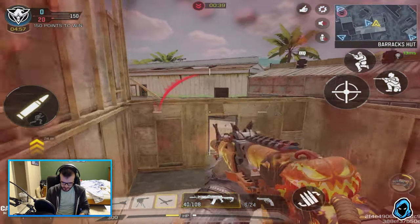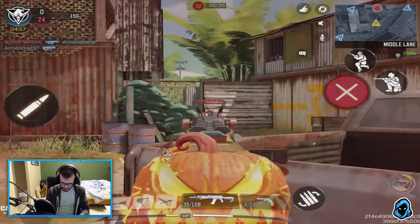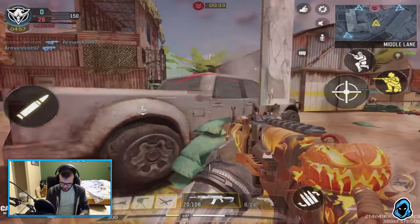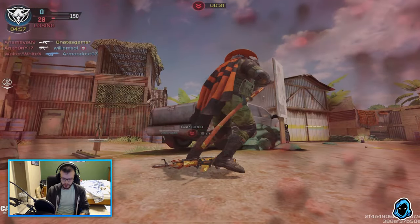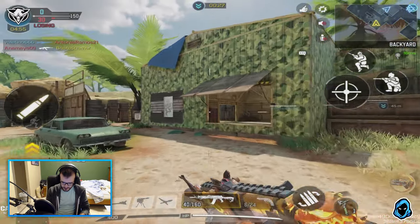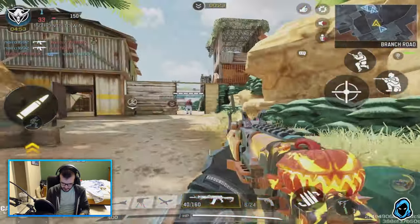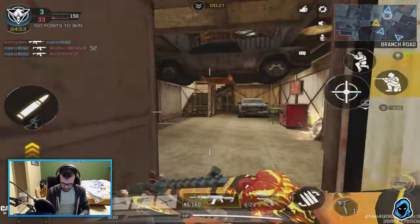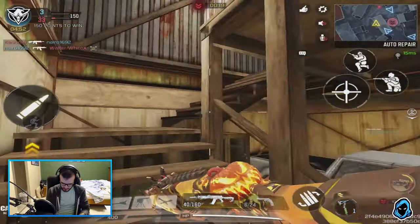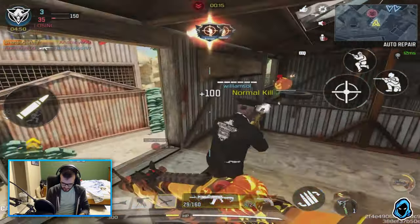This thing zooms in crazy fast but the recoil — I can't even describe it, it just goes everywhere. I've got a glitch, did you guys see that glitch? They're not dying. With this build I'm gonna have to be a little pushy and not take fights at long range, or else I'm just gonna get destroyed every time because this thing just kicks everywhere.